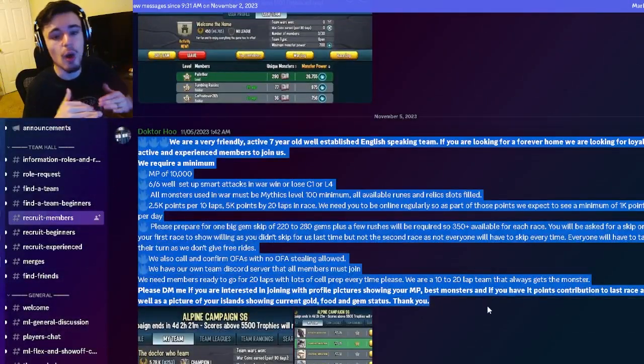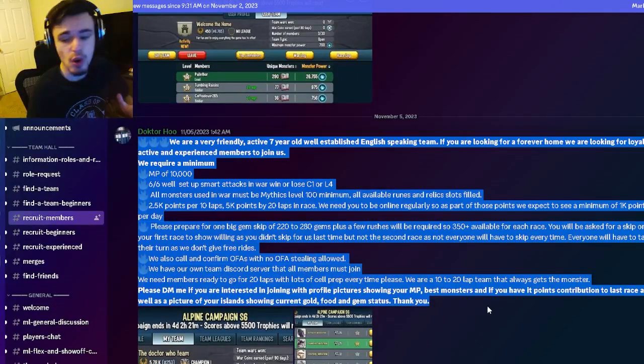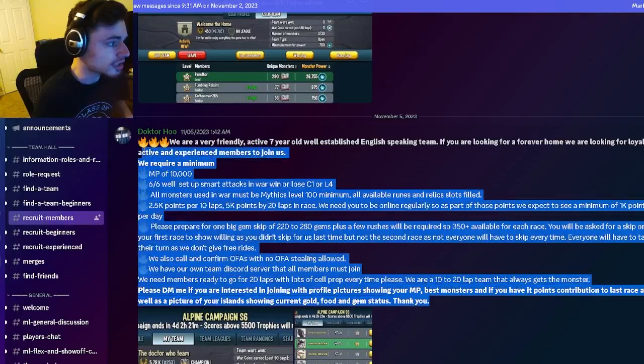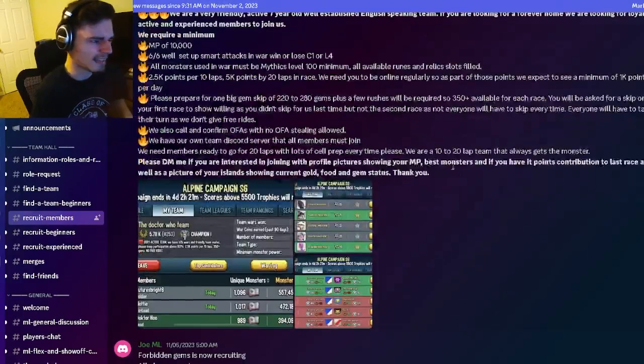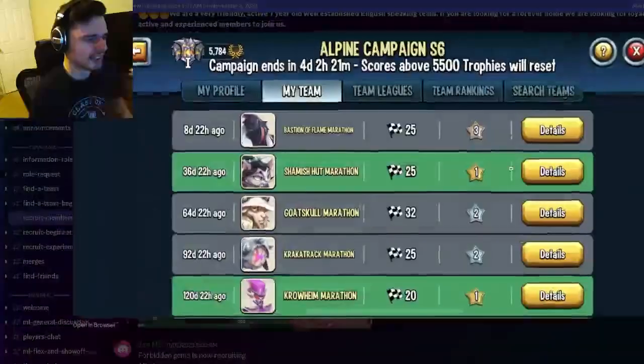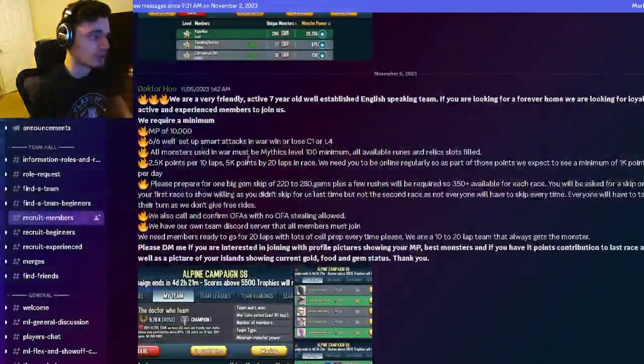Make sure to read all of the rules listed for every team you are looking to join, so you know you won't get kicked. That is very important — you do not want to get kicked mid-race because you will miss out on the monster. That is pretty much all you need to know about finding a team. This is an amazing example team — just look for everything this team has and go join one like it.